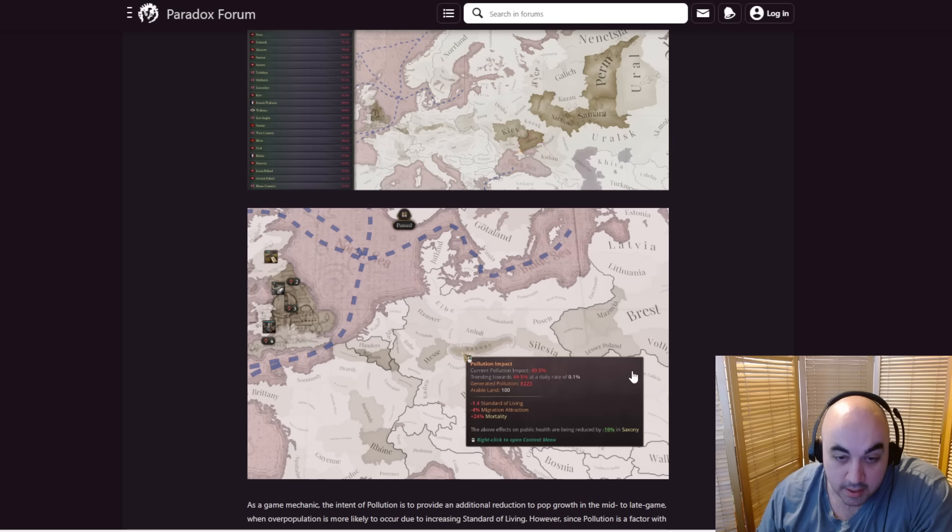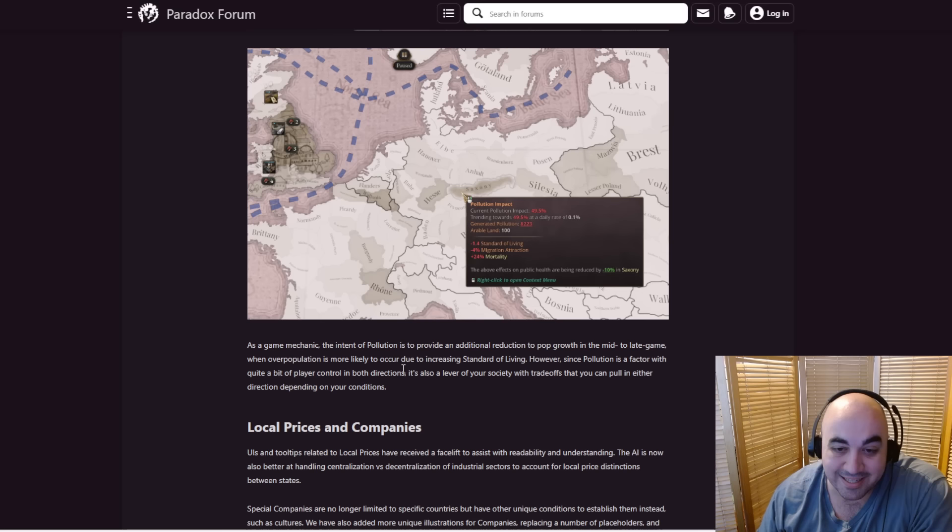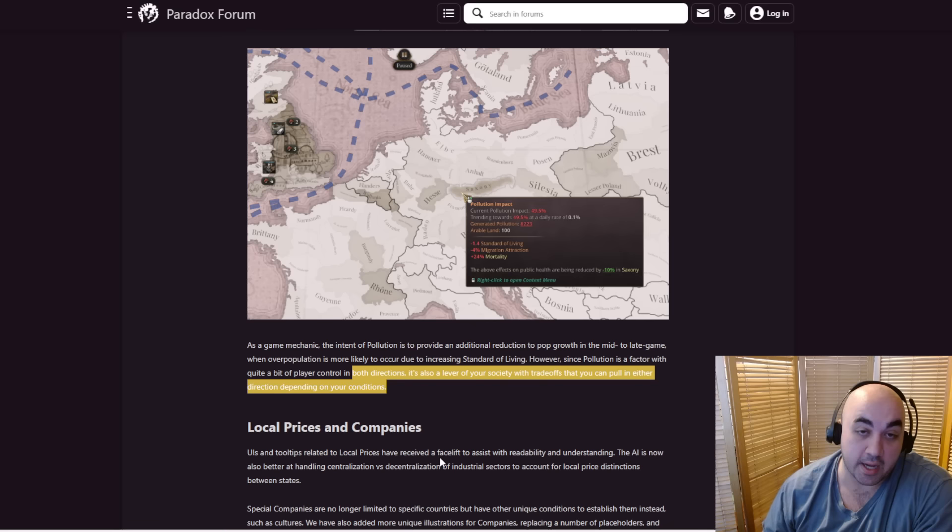There's a new map mode for pollution. We can see pollution impact at 49%, trending towards minus standard of living, migration attraction, and increased mortality. There's of course a ton in Perm. As a game mechanic, the intent of pollution is to provide an additional reduction to pop growth in the mid to late game when overpopulation is more likely to occur due to increased standard of living. Since pollution has quite a bit of player control in both directions, there will probably be a meta best — I'm guessing it's going to be to not care too much, but we'll see.